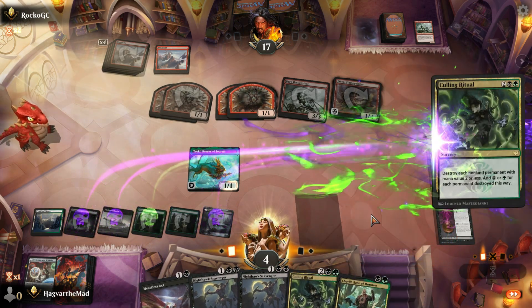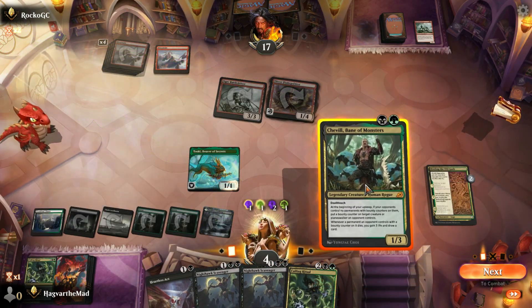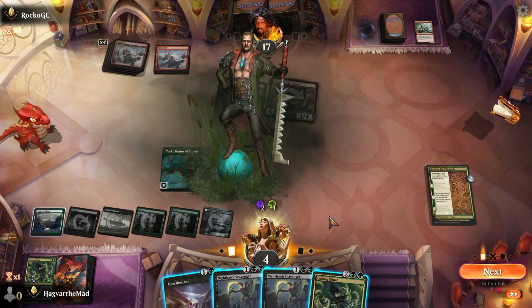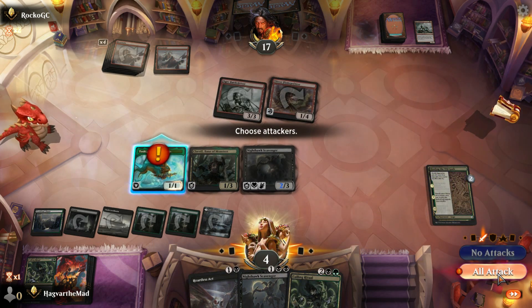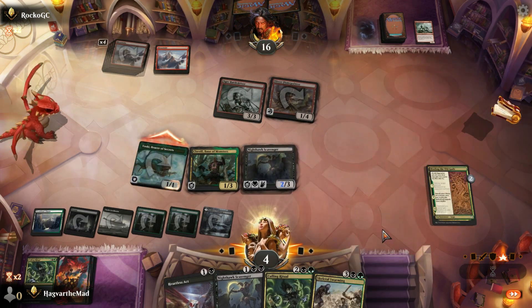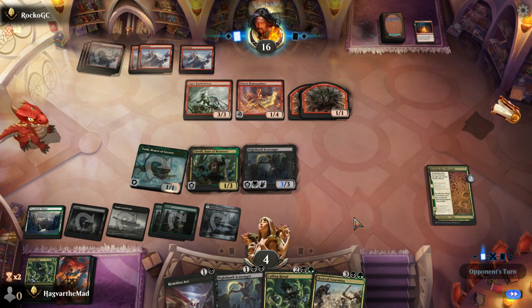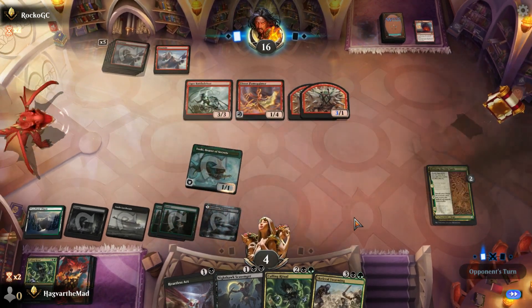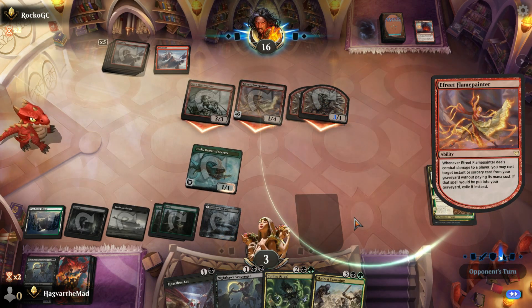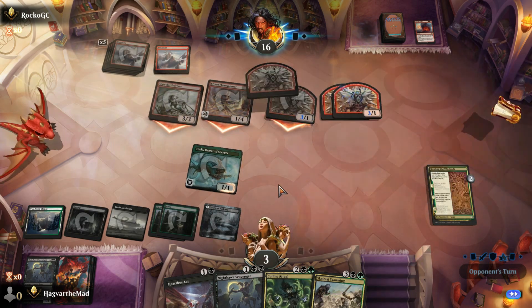We're definitely doing this. Drop that, we'll drop that, we'll swing him in. Culling Ritual — it's good. Unfortunately for us this was Mono Red — yep, never stood a chance boys. Toski's good against it but not just by itself.